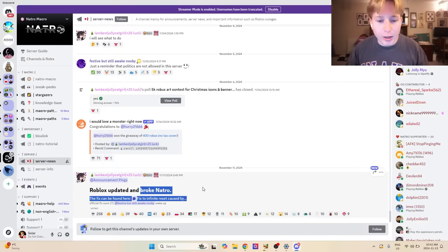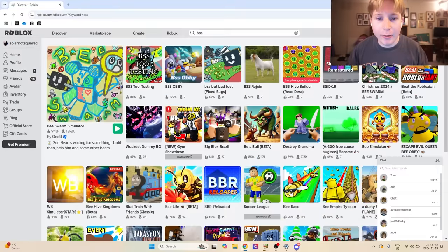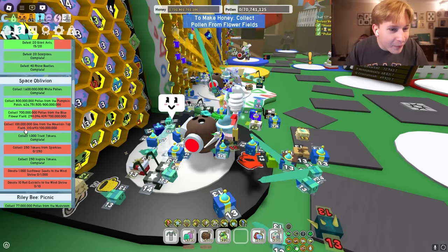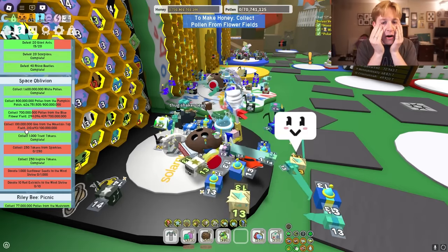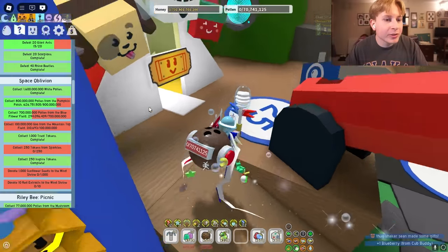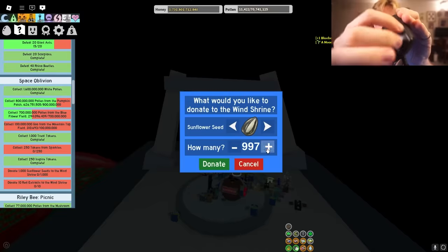So my natural macro broke, so I guess I actually have to play the game now. Where are we on this Spirit Bear quest? 100 million goo from the mountaintop field? That's gonna be a waste of gumdrops! Okay, at least it's not bad — we just have to donate to the wind shrine and then get some tokens from sparkles. Right, there we go, 1,000.